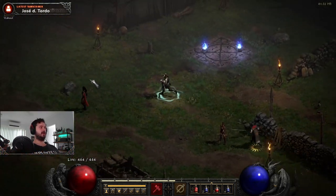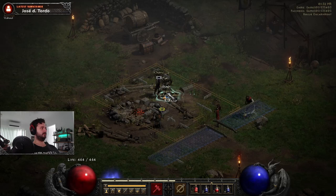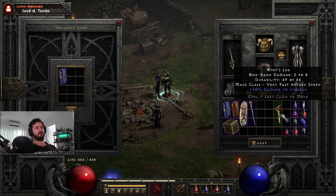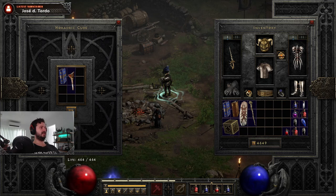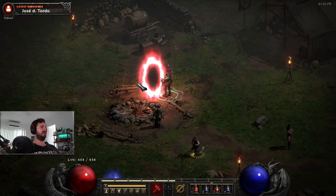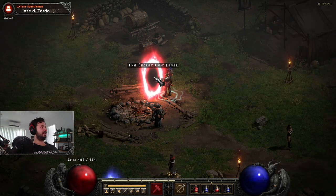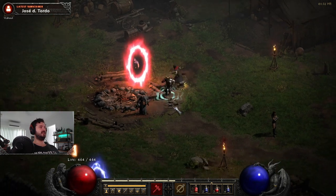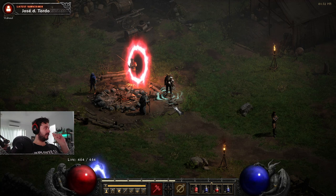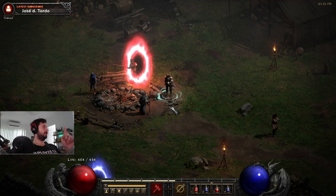Then we'll want to go back over here - or wherever, it doesn't really matter because it will spawn in a weird superfluous location - and chuck these into your Horadric Cube. Because you should have completed the game, you'll have your Horadric Cube. And we have the Secret Cow Level - that's pretty much how you get to it.